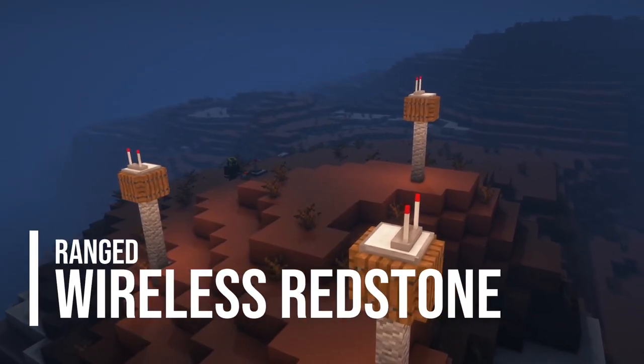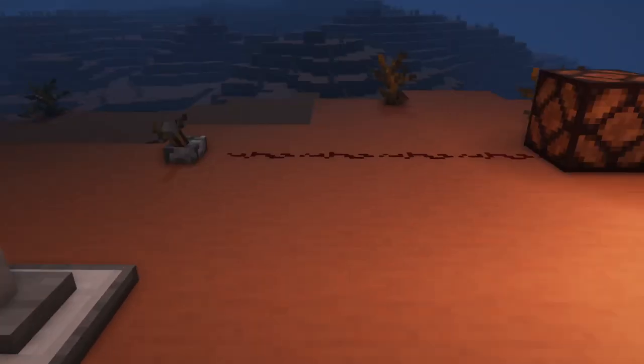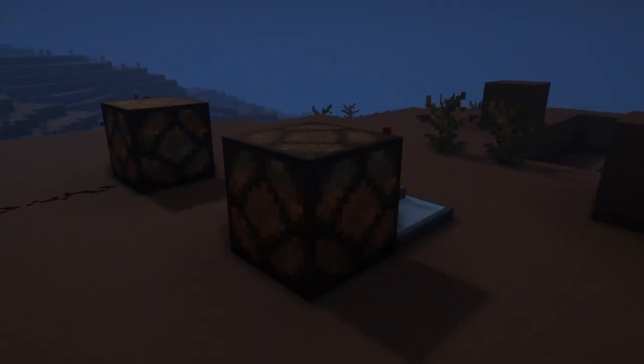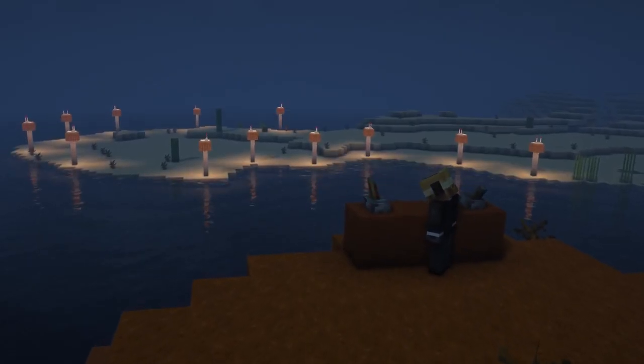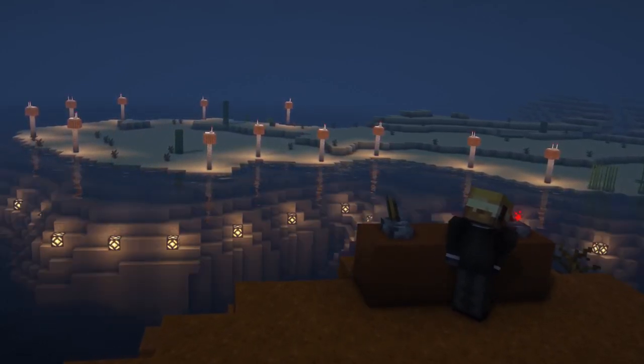The Ranged Wireless Redstone mod is a pretty simple mod that adds a wireless redstone transmitter and receiver, allowing redstone signals to be transmitted wirelessly. I often wished for this feature in vanilla Minecraft while playing survival, so if you share this wish I recommend you try this mod out.